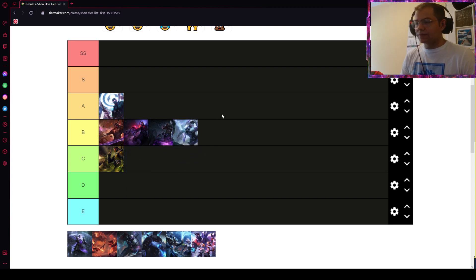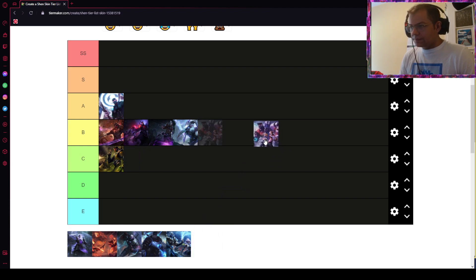Frozen Shen has some kind of Sub-Zero from Mortal Kombat vibe to it, but in the end it's a 520 RP skin with no particular changes except for the visual appearance. B tier — it's actually a little bit worse than the classic skin.